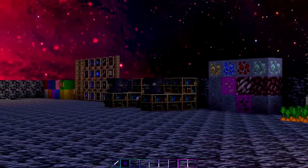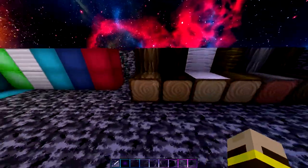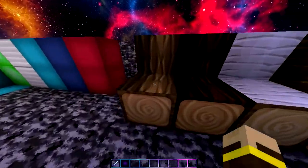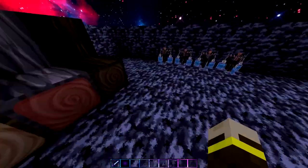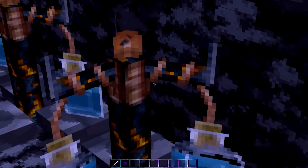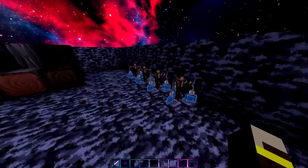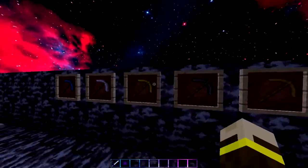All the blocks look really clean — they don't look too similar to the wool and are easy to tell apart. The wood is really custom and HG-style, looking kind of cartoonish and much cooler than regular wood. The brewing stands are really cool too — they've got little motion effects and change color at the top, and the potion models have little bubbles coming from them so it actually looks like a real brewing stand.